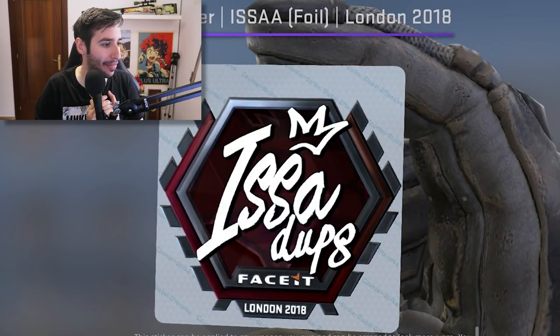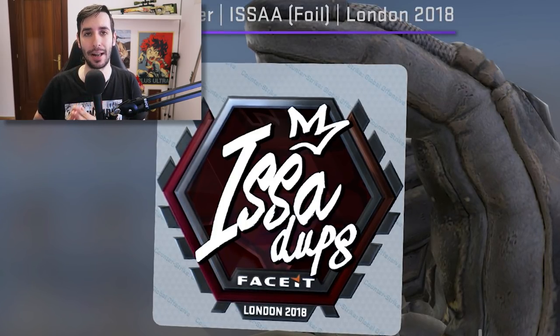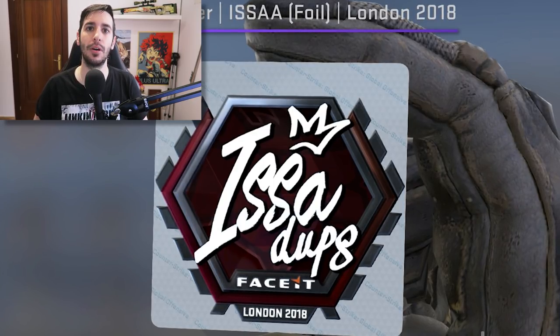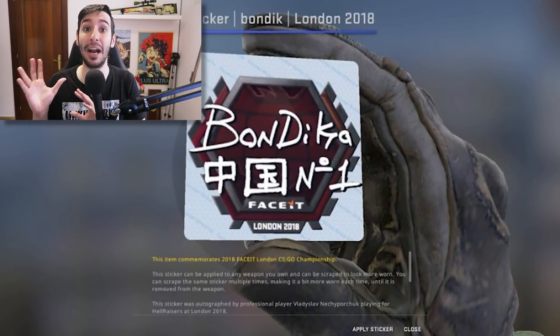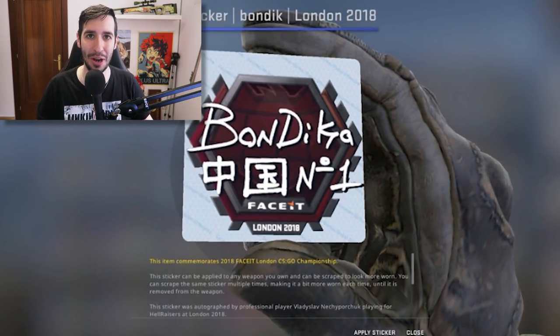Vamos con la siguiente, que es bastante más personal. Isa ha puesto en la firma un nombre justo debajo que es 'Dubs'. ¿Por qué ha puesto este nombre? Porque es una persona que era muy cercana a él y que murió en un accidente de vuelo. Por lo tanto, lo ha puesto en su memoria. Así que como digo, esta firma es bastante más personal. Vamos con la siguiente: Bondica ha puesto 'China Number One'. Los chinos van a ir como locos a comprar su firma — se ha sabido vender muy bien. Aquí hay marketing del bueno.